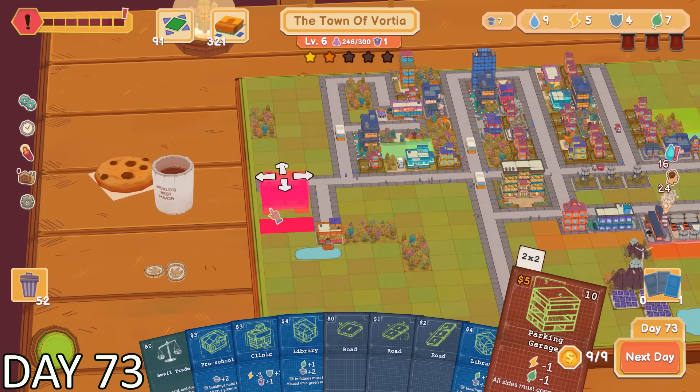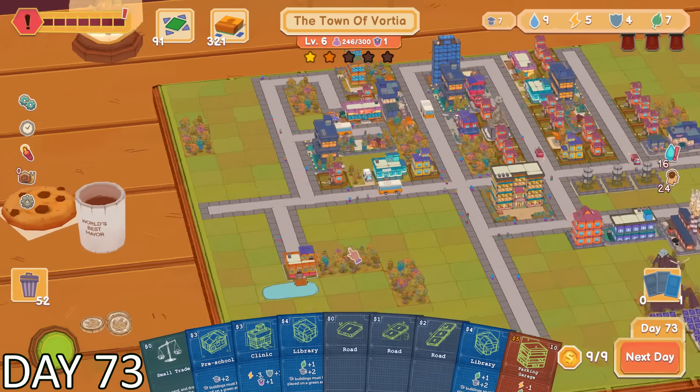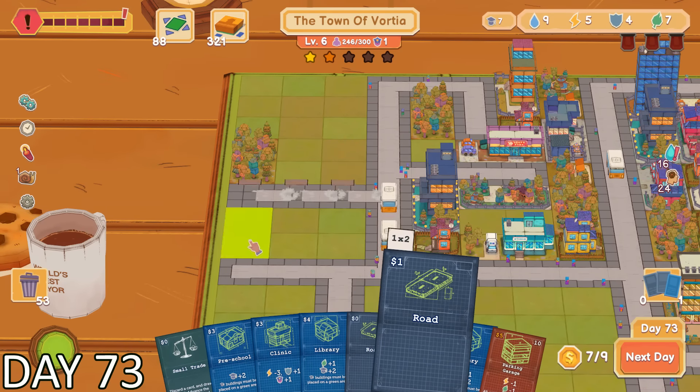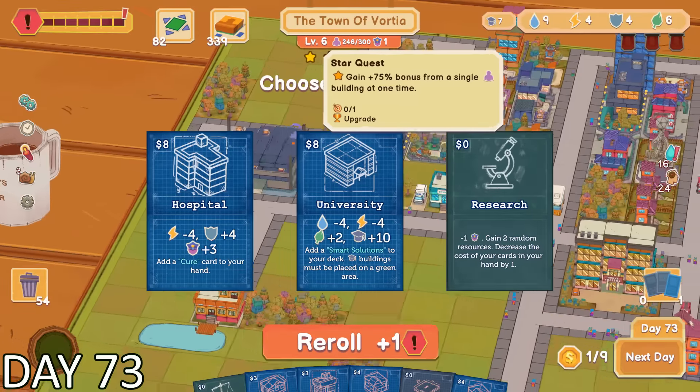My next quest entailed a parking garage. It appeared that the parking garage had to be surrounded by streets on every side of it, so it was time to put my new road cards to work. I placed them down, leaving a 2x2 which was just the perfect amount of space for the parking garage.